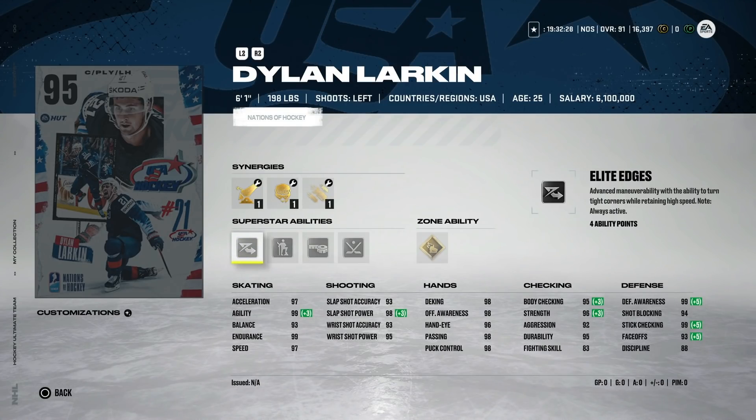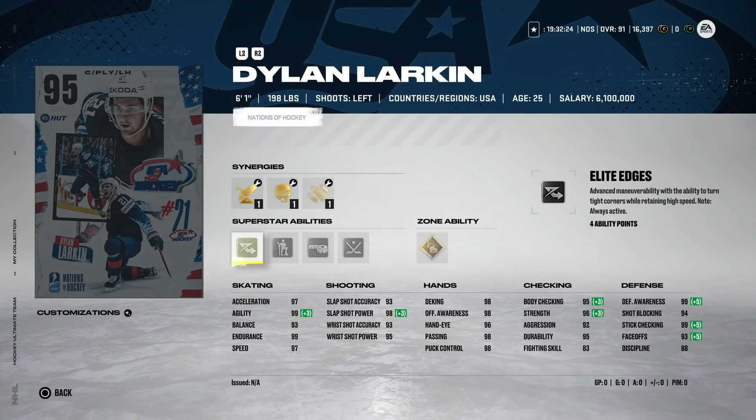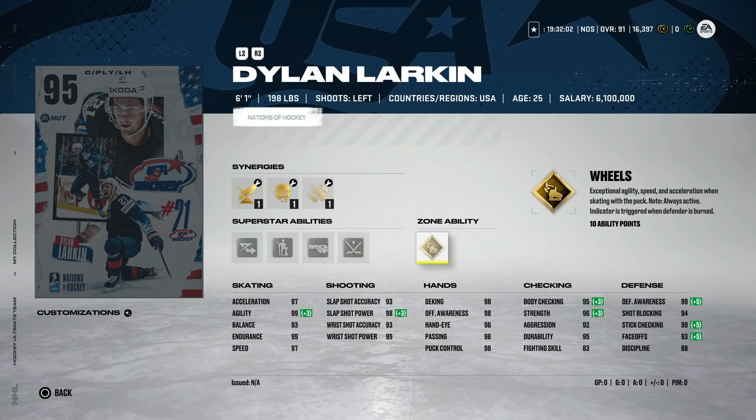A main question is whether Sebastian Aho is still worth it. Aho is right behind Dylan Larkin and I still think he is worth making before his event ends. If you're deciding between the two, make Aho this week and then try to make Dylan Larkin next week before his week ends. If you have Duchene, you can play Duchene at center and Larkin on the wing with Wheels — it's just an all-around unbelievable card.